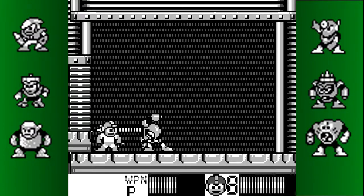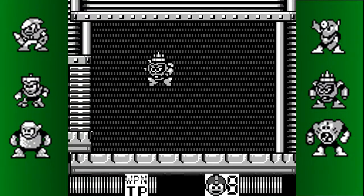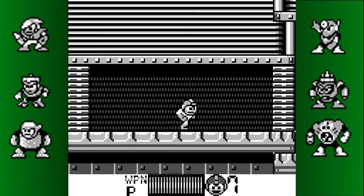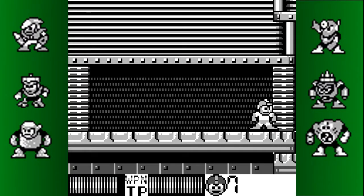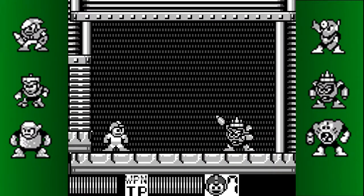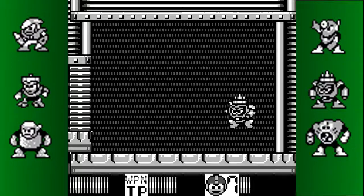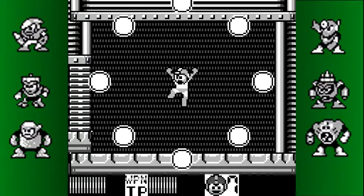He functions more or less as he does in Mega Man 3. Let's Top Spin you to death, because you have no invincibility frames — still! I don't know if I have any energy left to use Top Spin. Oh well, I'll have to do it the legit way. There's me confusing the enemy's health bar for my energy bar. That's a slight problem with the Game Boy games — it's easy to forget which is which.